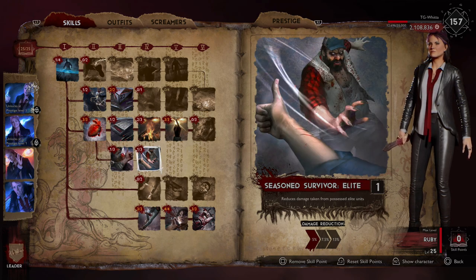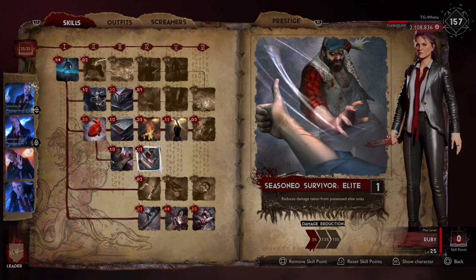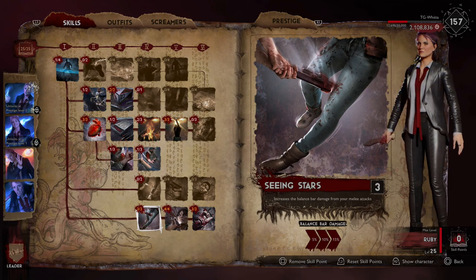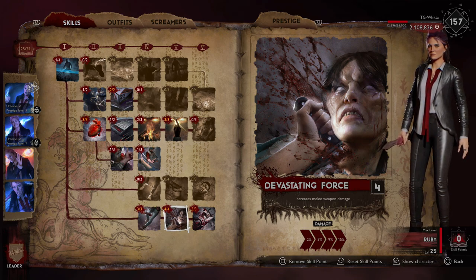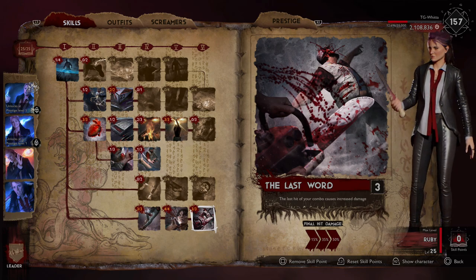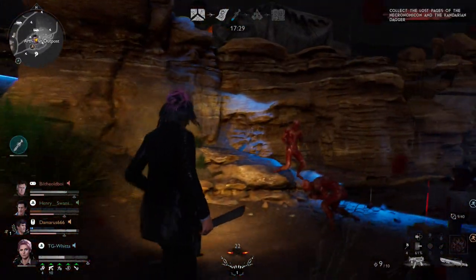Next I'm putting one point into Seasoned Survivor Basics and one into Seasoned Survivor Elites, which reduces the damage you take from both basics and elites by five percent — nothing major, but we need those points. Then I'm putting three points into Seeing Stars, which increases the balance bar damage from your melee attacks by 15. And I'm putting four points into Devastating Force — unfortunately it's now four instead of three — which increases melee weapon damage by 15 across the board. I'm also putting a full three points into The Last Word, which increases the last hit of your combo to 50 percent increased damage.